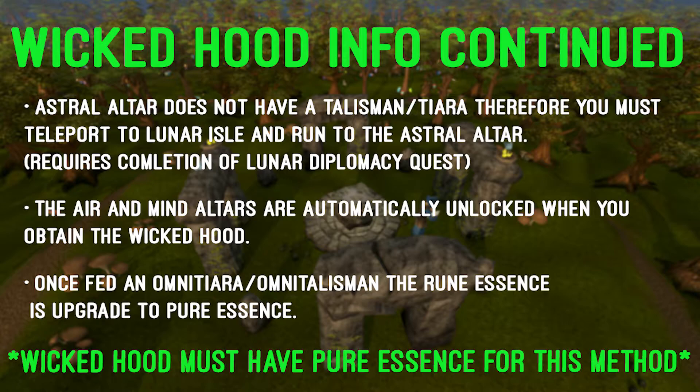This is a key part in the money-making guide in this video. You can obtain an omni talisman by talking to Wizard Elris in the runecrafting guild. If you would like to make an omni tiara, take the omni talisman and a normal tiara to Wizard Korvaak in the runecrafting guild, and it is possible to obtain more than one omni tiara by doing this. You receive an omni talisman by taking one of each talisman in the game to Wizard Elris and showing them to her.